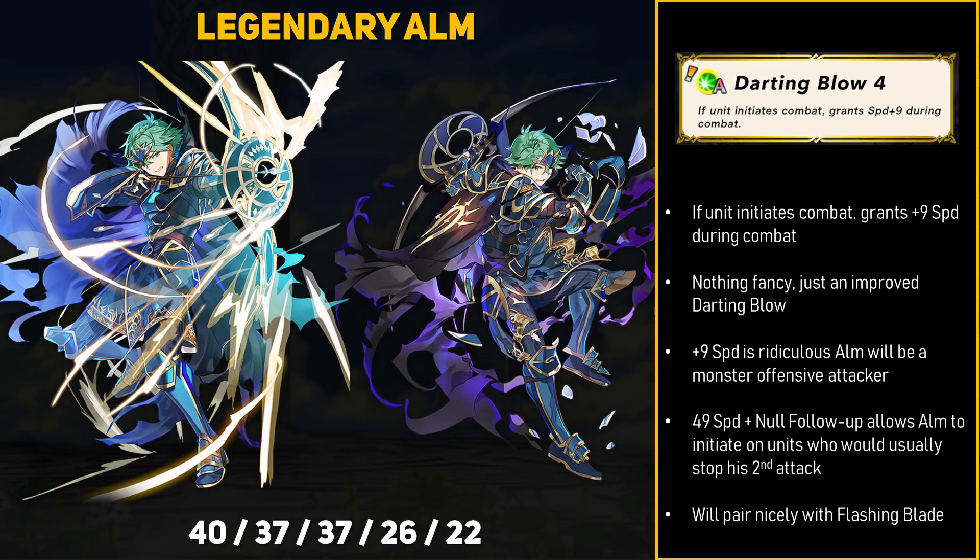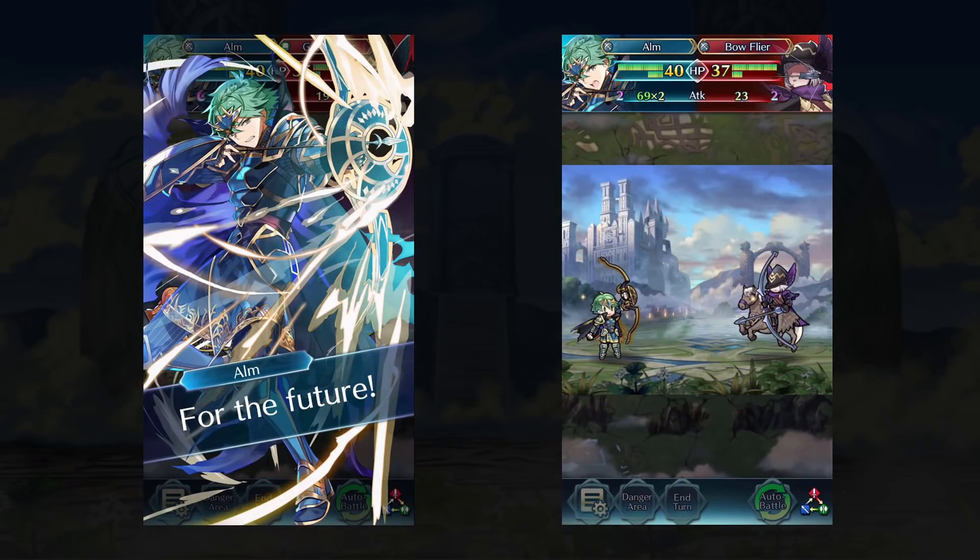If you swap Null Follow-Up with Desperation, Alm would be a very scary unit to let hit your team. I'm definitely excited for Legendary Alm — not only does he have amazing base stats, but he brings interesting tools to deal with defense-stacking units. 37 attack and speed is bonkers, so even if Luna Arc doesn't work out like you want, Alm will still be one of the best Brave Bow or Firesweep Bow users. As a reminder, Legendary Alm comes with the new pair-up mechanic, and the new allegiance battles game mode is coming soon too. For allegiance battles, any unit can use pair-up, so you don't need Legendary Alm or Legendary Roy to play with the new feature.